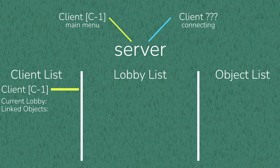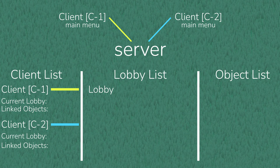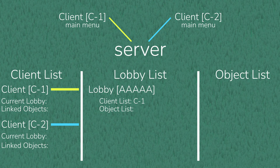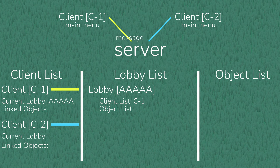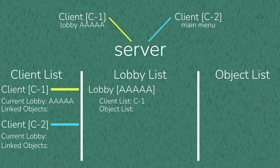With both clients in the main menu, C1 sends a message to the server requesting to make a 1v1 lobby. The server creates a new lobby with a random 5-character lobby code, along with its own client list and object list. Since C1 requested the lobby, it joins immediately — its ID is added to the lobby's client list and the lobby code is added to the client. The lobby can be treated as its own mini-server, which only sends and receives messages to the clients in its own list.